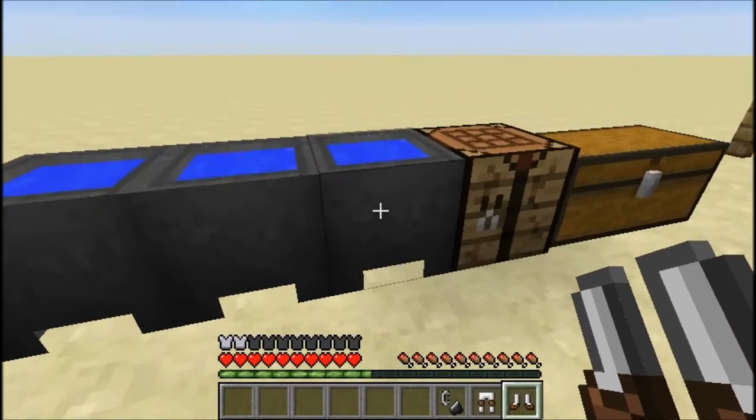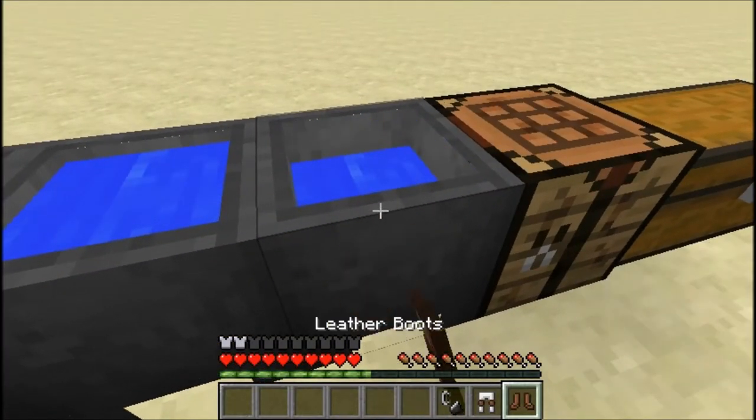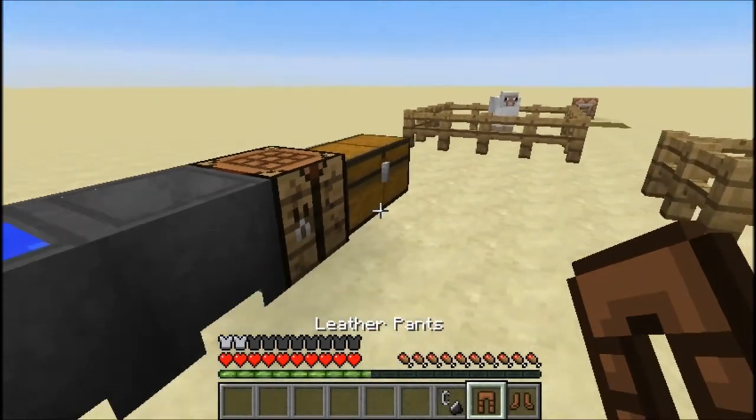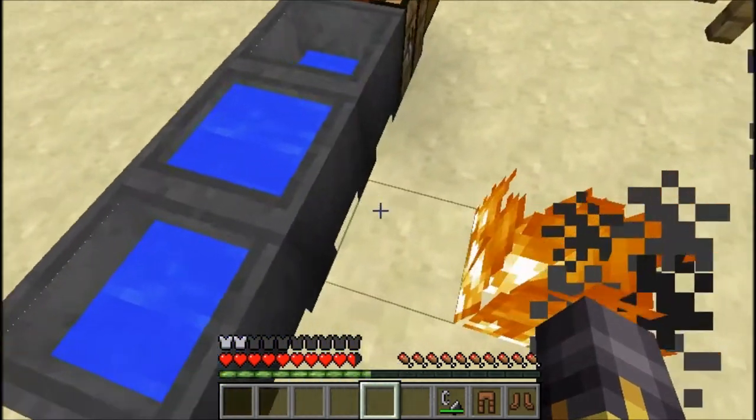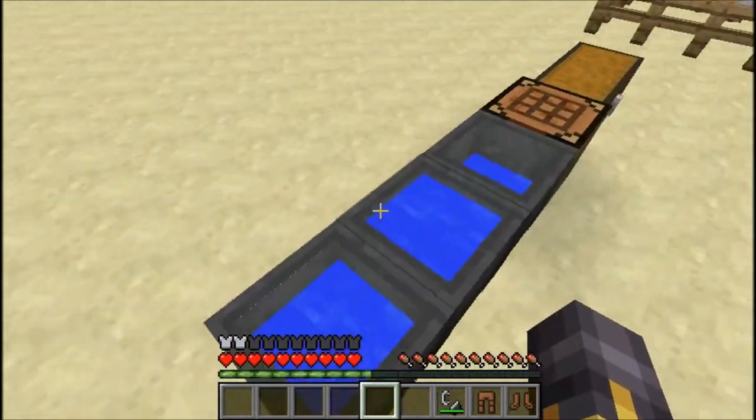If you have dye on your leather stuff, just put it through water and it'll be cleared up. And also, if you're on fire, you could just jump into a cauldron and it'll fix you right up, but the water will get removed.